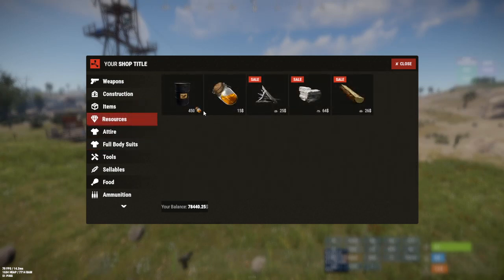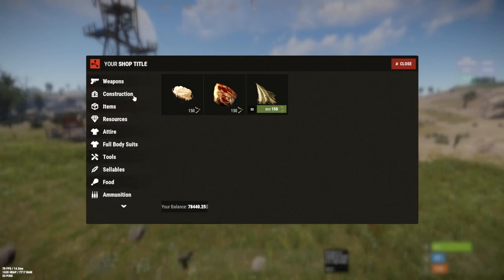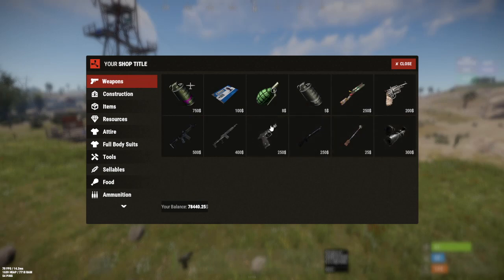You'll also notice that in some items there is a symbol next to the price itself. Diesel, for example: buying one diesel costs 450 low grade in the shop. This tells you the economy for this product is not your normal balance — it's a different currency. In this case, low grade buys you diesel. Same thing for bone exchange: 100 animal fat requires 150 bones, 20 bear meat requires 150 bones, 50 cloth requires 150 bones. Some items require a different currency than your normal balance to purchase.